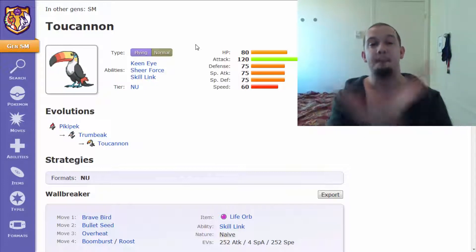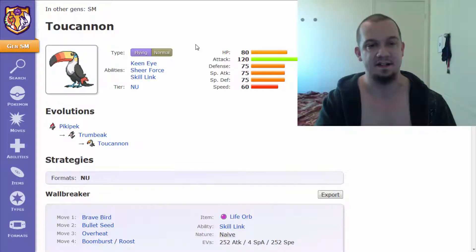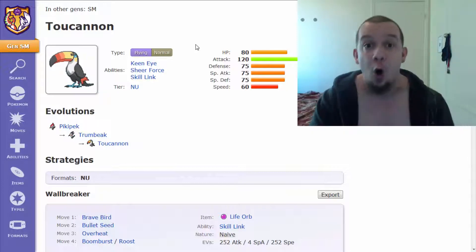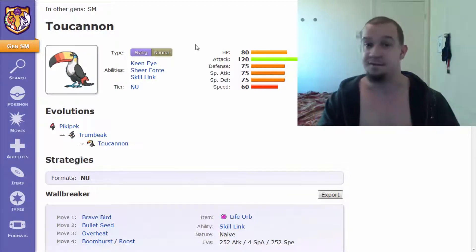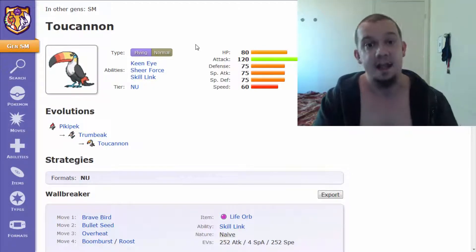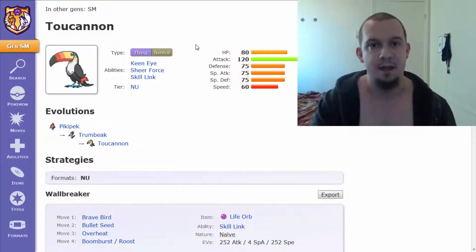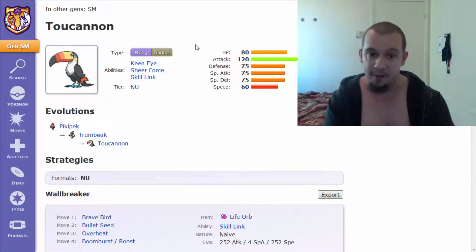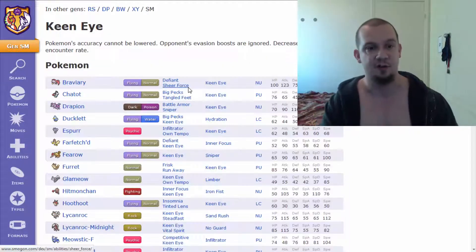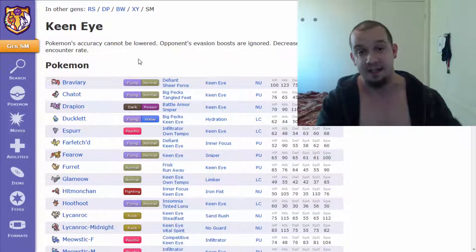Next we take a look at the abilities. The first one is Keen Eye — it kind of pales in comparison to the other two abilities, but what it does is make sure your accuracy is never lowered. Regardless of what happens, if your opponent uses something like Double Team or Sand Attack, your moves will always end up hitting depending on the accuracy. Let's click on Keen Eye real quick: 'Pokemon's accuracy cannot be lowered, opponent's evasion boosts are ignored, and decreases wild encounter rate.' So yes, this ability has a little bit more to it than I thought.